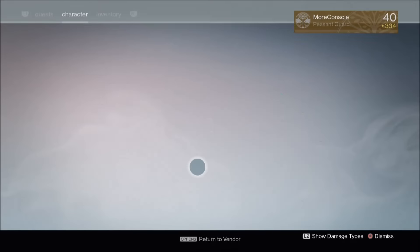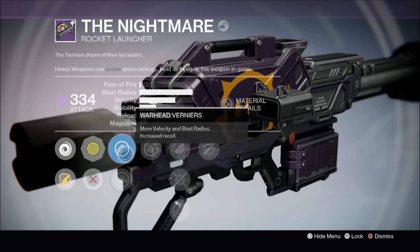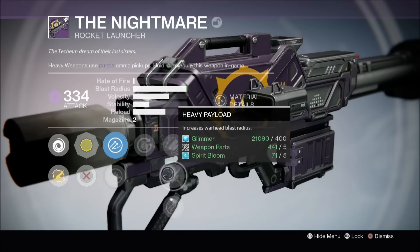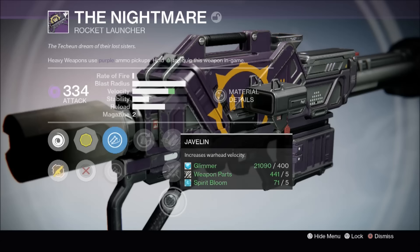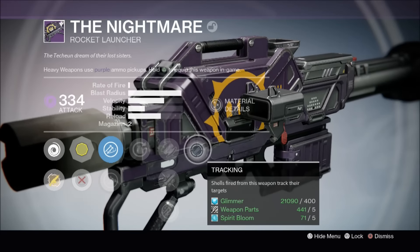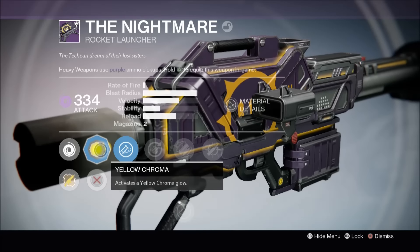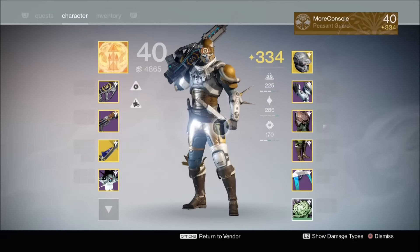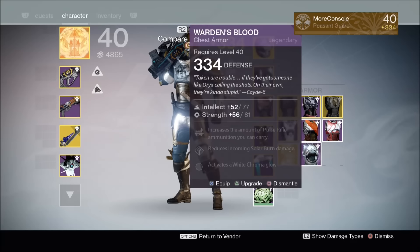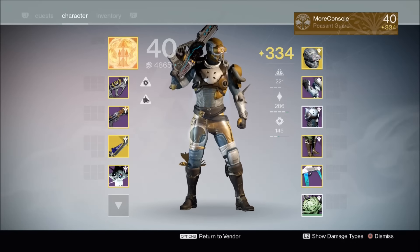I'm going to give the Hand of Judgment a try out. The Nightmare Rocket Launcher dropped at 334 — we have more Velocity and Blast Radius, Grenadier, Fitted Stock, Heavy Payload increasing Warhead Blast Radius, Javelin increasing Warhead Velocity, and Tracking. That's a very decent Rocket Launcher. Let's chuck on this Yellow Chroma — it looks even better now. The Warden's Blood chest dropped at 334. I was hoping for 335, but let's pop it on — not too shabby.